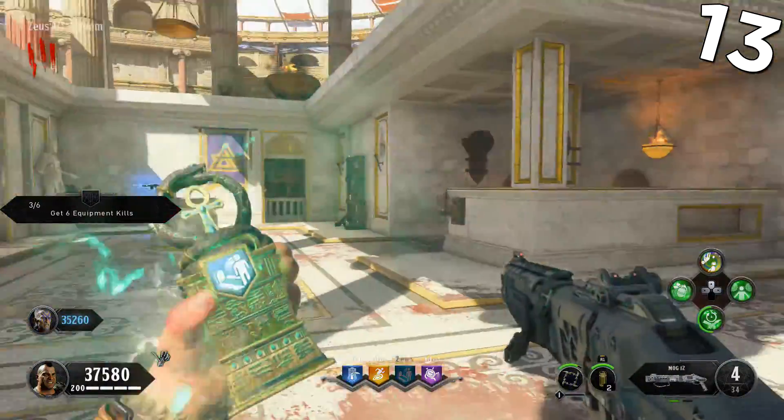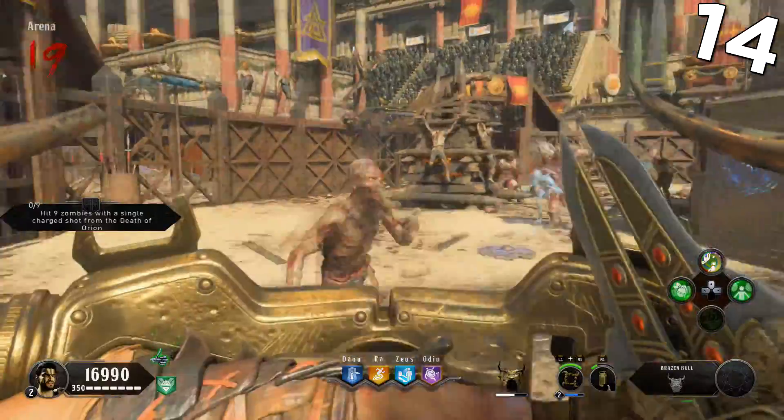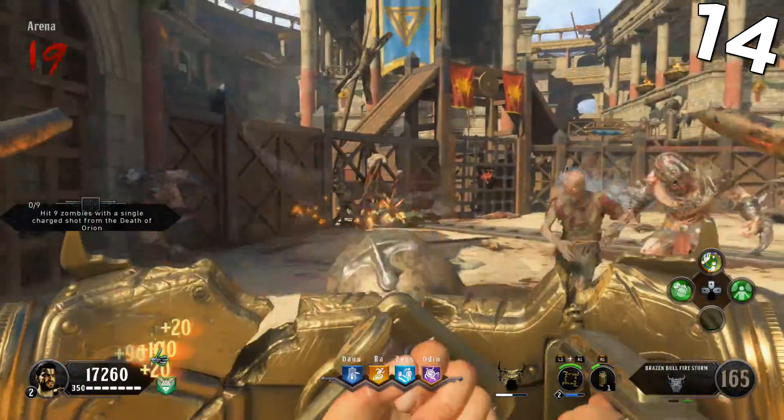Once you have all 4 perks, the modifier on the final perk will activate, giving it an orange lining to show it's activated. The shield on IX has 2 different weapons: a blade, and a gun that you can access by aiming with the shield.